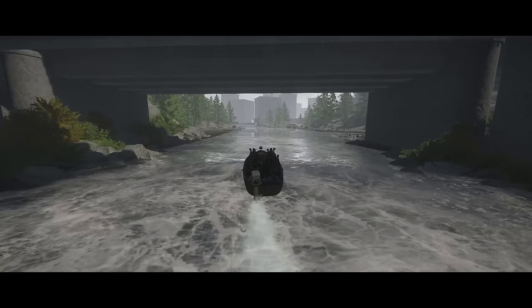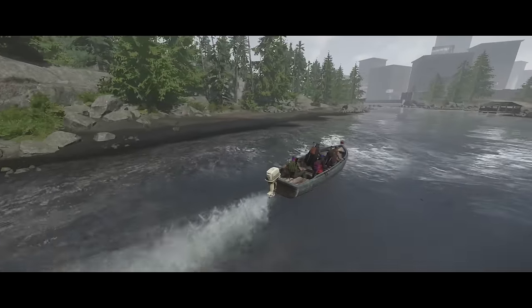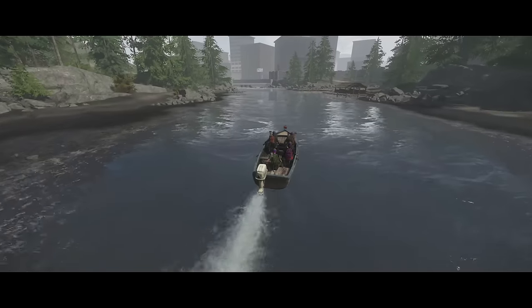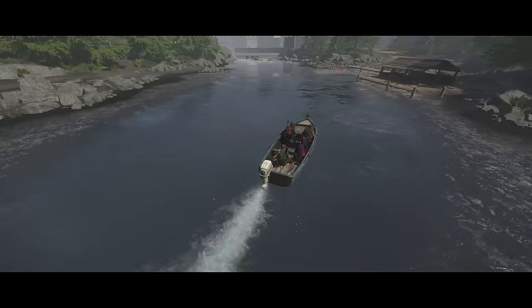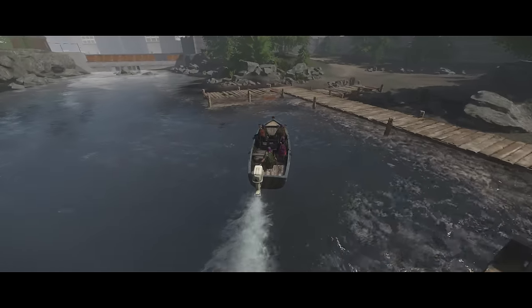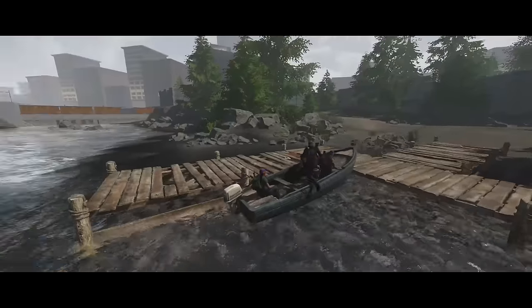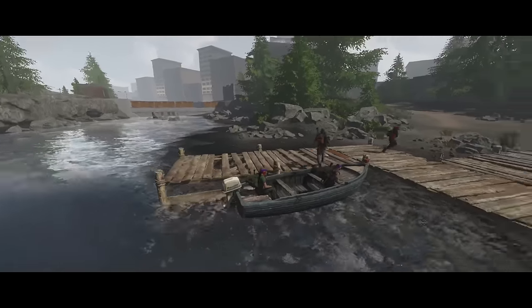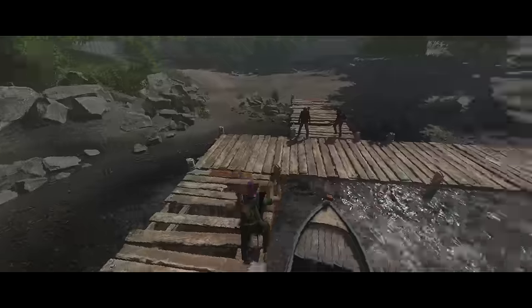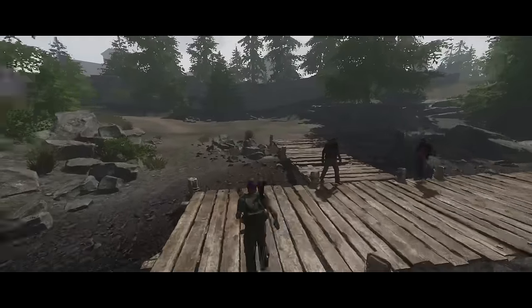Where do we dock the boat? Oh, there's a little boathouse. Do we try and park the boat? We'll use it as our exit if we can. It seems like it's down there. Boom — perfect parking! I think it's going to stay there. Pick out the parts.